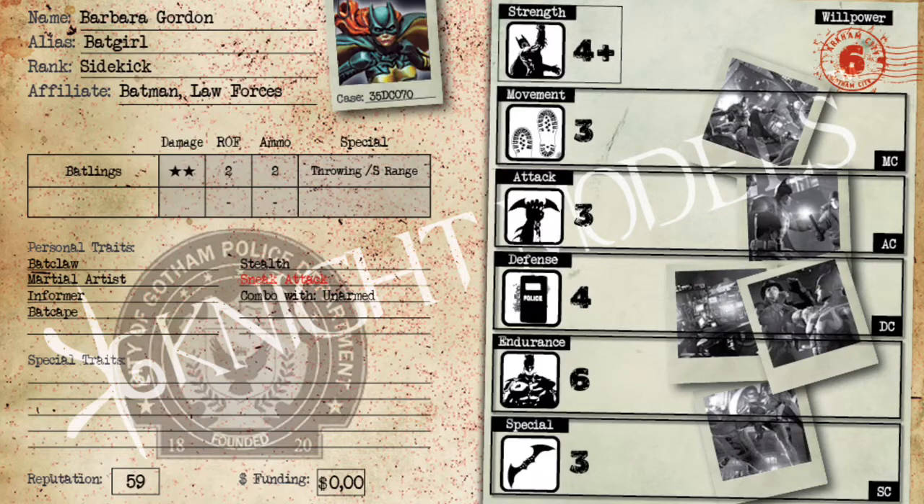Her next personal trait is Bat Cape, which not all of the bat family has. The Bat Cape means if you fall or jump off a building and would take fall damage, you spend a special and don't take any damage — she glides to the ground with her cape. A pretty good ability that lets you get off buildings without using your Bat Claw. Her next personal trait is Stealth — normally in the Batman Miniatures Game you can see 30 centimeters, but with Stealth opponents can only see this miniature within 20 centimeters, making her a little sneaky.